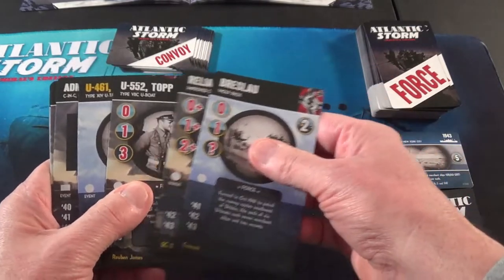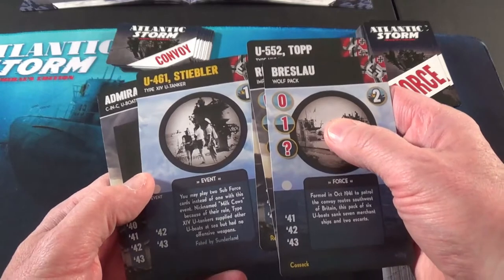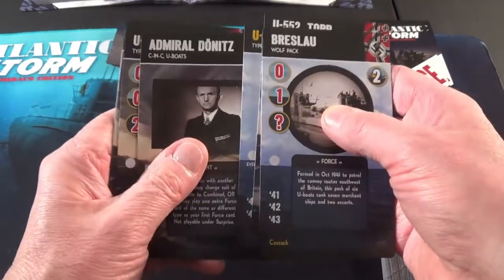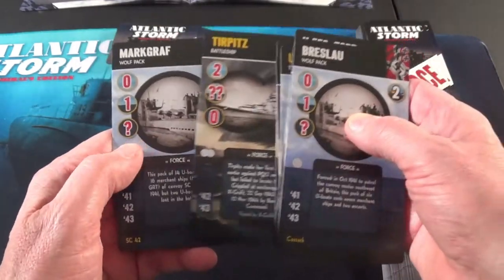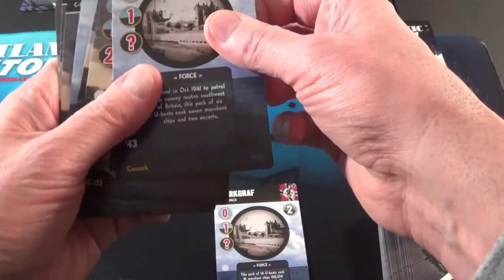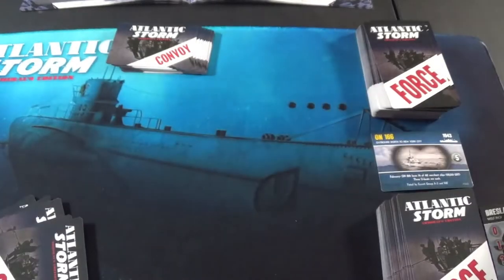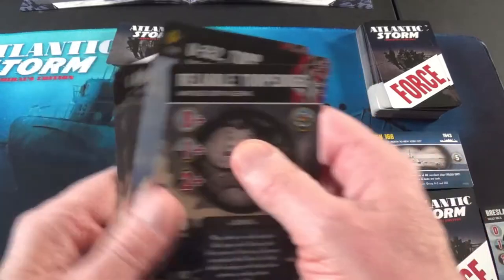That one's not the greatest. U-461 — I got a discard 2 here. You may also play 2 subforce cards instead of 1 with this event. Admiral Donitz also. Tirpitz — he's good, he gives me 2 right there. I would usually probably get rid of that one and the Breslow. That's my 2 discard cards, so I have 6 cards now.